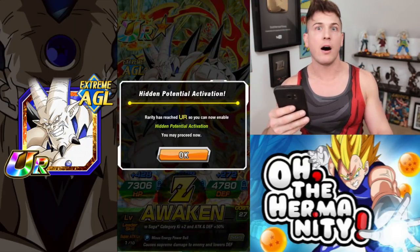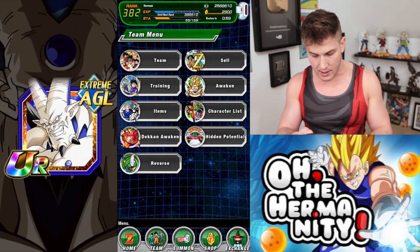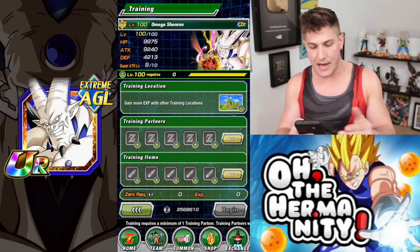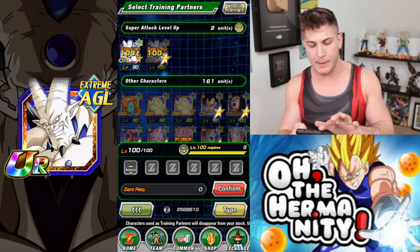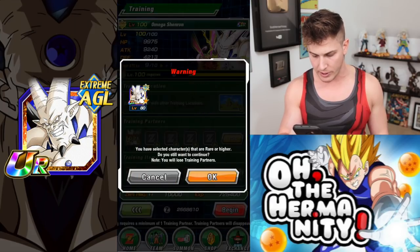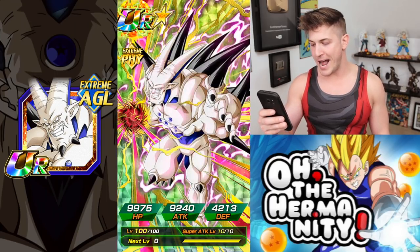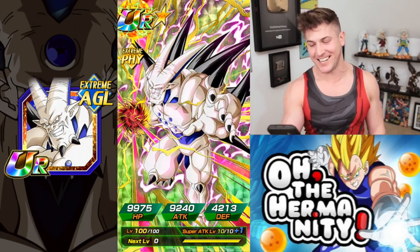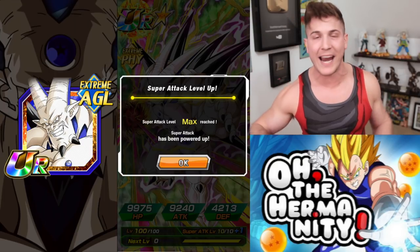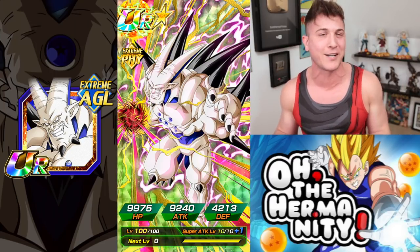Now, from SSR to UR, all we have to do is go back to team, click on training, scroll down to Omega Shenron, and as you can see mine's at super attack 9. We're about to bring him to super attack 10 just like that. Hit begin. Super attack 10 — finally! I've been holding on to those cards for like a week and a half, waiting just to have time to make this video. That's dedication to the Dokkan Fam.